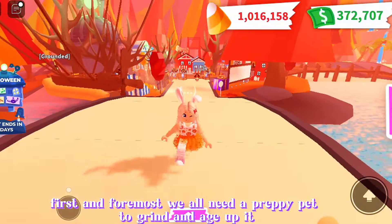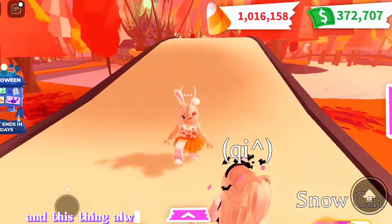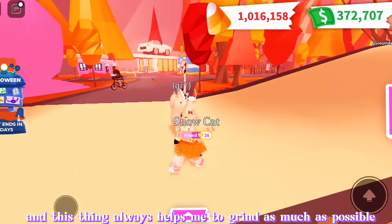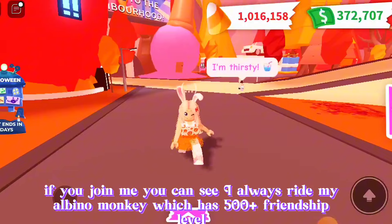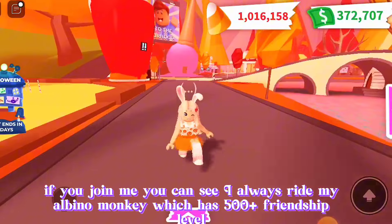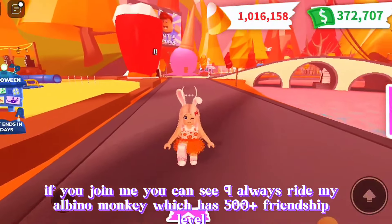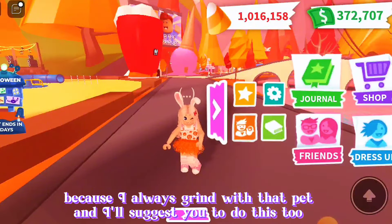First and foremost, we all need a favorite pet to grind and age up — this always helps me grind as much as possible. The pet I like most, I equip it and start aging it up. If you join me, you can see I always ride my albino monkey, which has 500-plus friendship level because I always grind with that pet. I suggest you do this too.